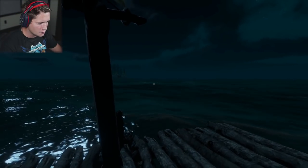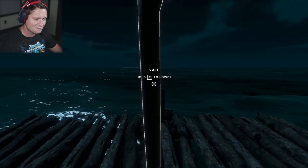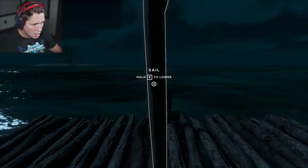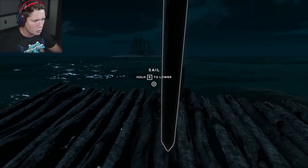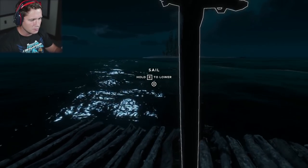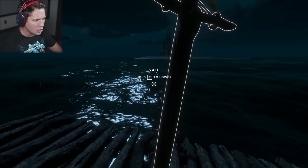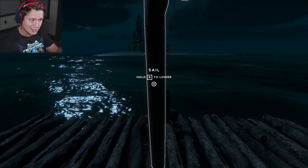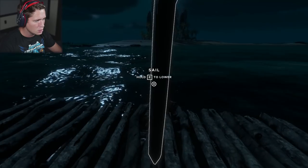I can see a shipwreck off to the right. That thing is fairly far off the island. I thought about bringing our harpoon gun but I'd rather save inventory space in case we can find some other good stuff. This island actually does look pretty small — but that's not even a bad thing. We can set up our base camp over here so we have all the necessities to survive like we've always done before.